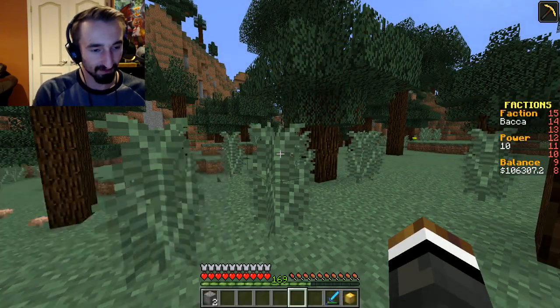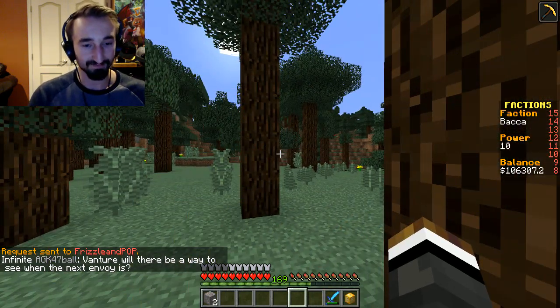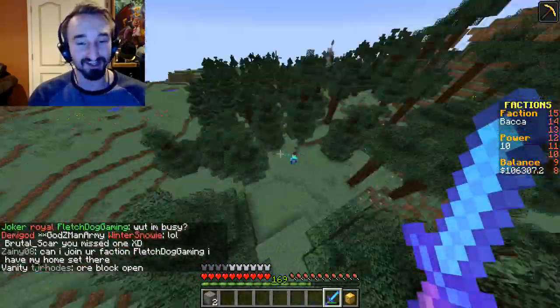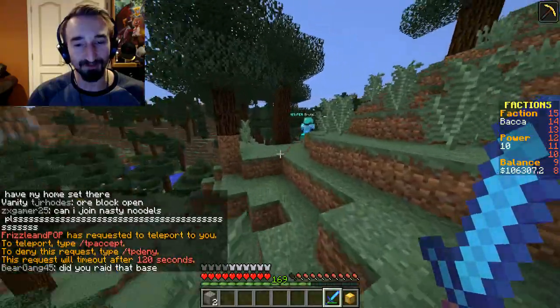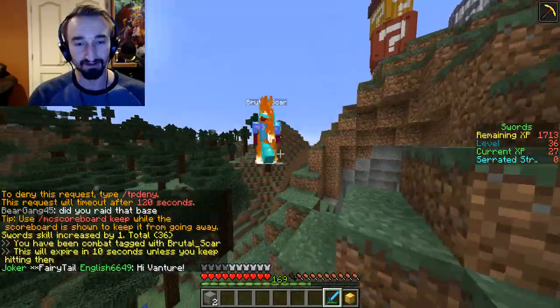Ben says he's going to die and requests a teleport, but ends up dying before getting there. Someone's already here at the location. I got a legendary lucky block but now I need to find where Ben was, and there's already someone in the area trying to intercept. I spot a player named Brutal Sword — they're very stacked.